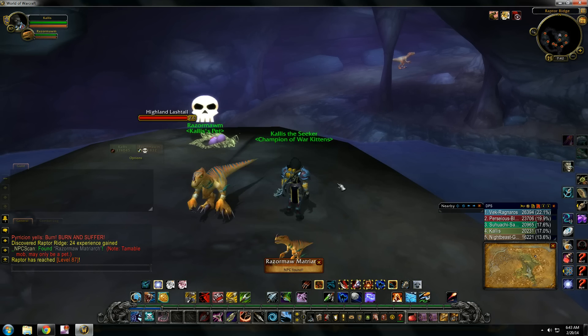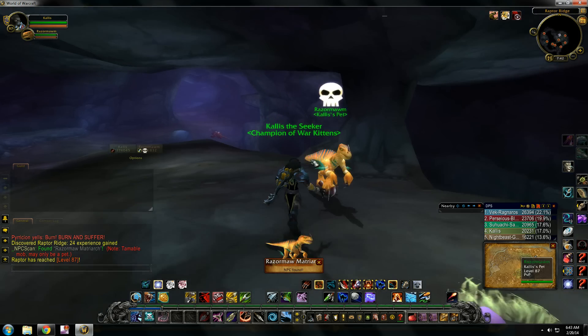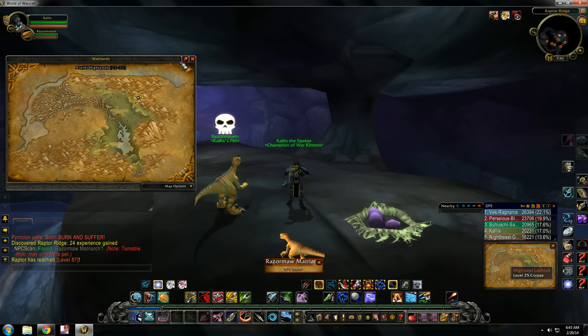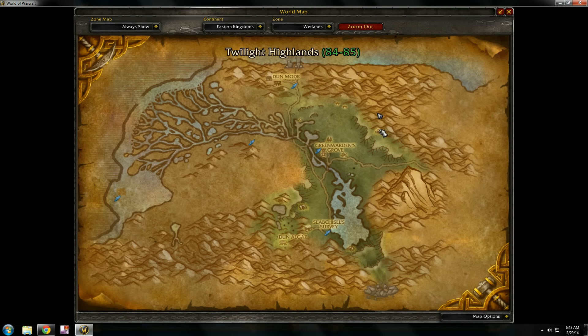Right up on top of this little ledge in the back of this cave system. The cave is right here — by the time you get in you'll be back here. Just at the edge where Twilight Highlands is, just on the northwest side. There'll be a whole bunch of raptors outside, and inside the cave there's a bunch of raptors as well. She's just in the back here.